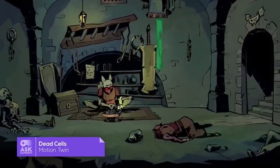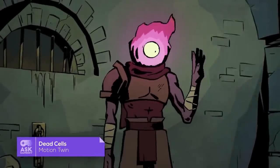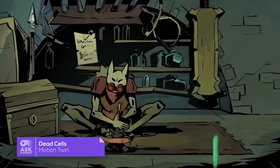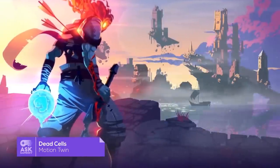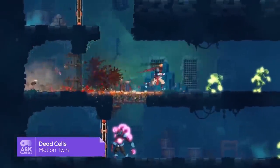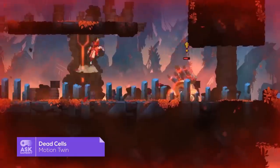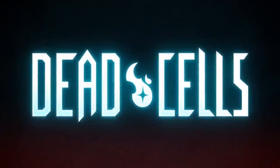The final team on our list of development team examples are the creators of Dead Cells, a roguelike Metroidvania title developed and published by Motion Twin. Following a year in early access, Dead Cells was released for Windows, Mac OS, Linux, Nintendo Switch, PlayStation 4, and Xbox One in August 2018. Motion Twin is unique in that it consists of a team of seven co-owners — each taking home the same salary and each having an equal say in the development of their titles. With four developers, two artists, and one communications expert, this team has managed to successfully develop and release 19 different titles, proving that their model works.